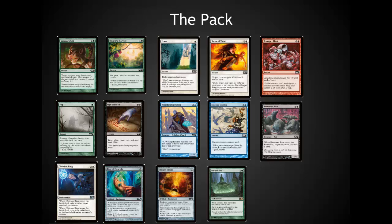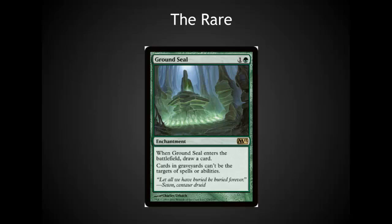I'm going to move on to the first thing a lot of players do, which is to look at the rare to figure out if it's good in limited. The rare we've got here is Ground Seal — it's definitely a sideboard-only card with very limited application in sealed, so you can discount it right off as not a high pick. It's an enchantment with a cantrip ability, maybe a very late pick, but not a strong early pick, especially with very little recursion in the decks and no real flashback in the main set.